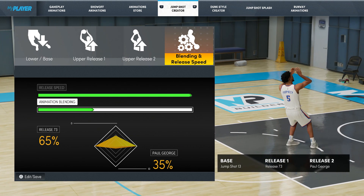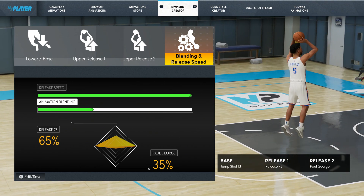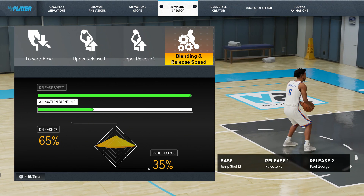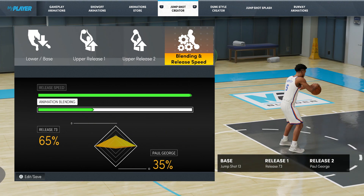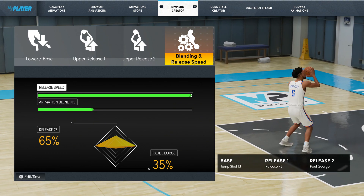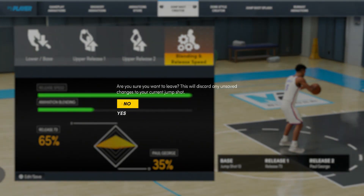I definitely feel like it's faster than the 98 by a good amount. I feel like it's in between set shot 25 and 98, and I think set shot 25 is like 470-something. So I think this one is about 481 or 491 on the base speed. Once again, this is base jump shot 13, release 73 Paul George, release 2 for full speed, and animation blending is 65 and 35. Let's get into the gameplay and pull up a couple of shots.